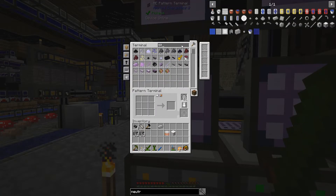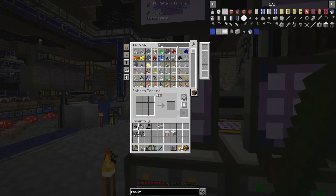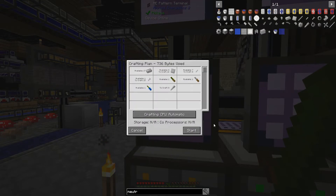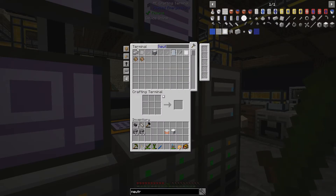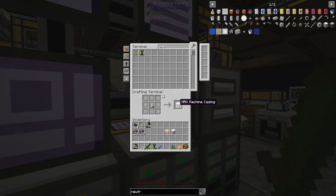So I need titanium — a long rod. I don't know if I have enough for that. I need to take these plates out. Yeah, I do have enough actually. Let's just craft this up — machine casing.